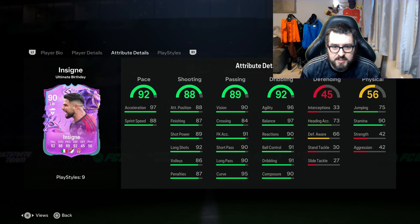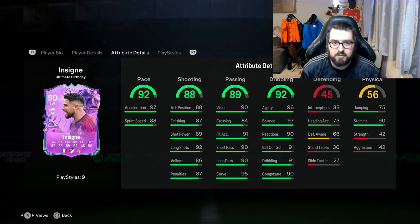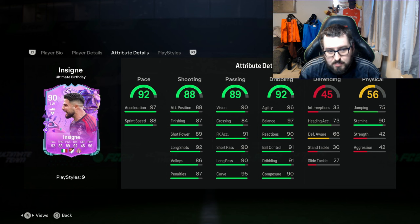Moving into the in-game stats: he's got incredibly high acceleration but only 88 sprint speed, so you could chuck a Hunter on this card to get that up to 96. He's got incredibly good agility and balance, and those dribbling stats are impeccable. Amazing passing stats too. Obviously it's Insigne so he doesn't have much strength or aggression — if defenders touch him, you're likely to lose the ball. The key is utilising his dribbling and pace, keeping defenders at a distance. I'm going to go with a Hunter chem style on him.